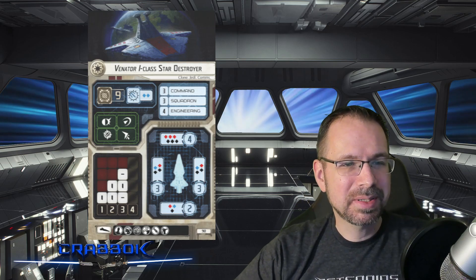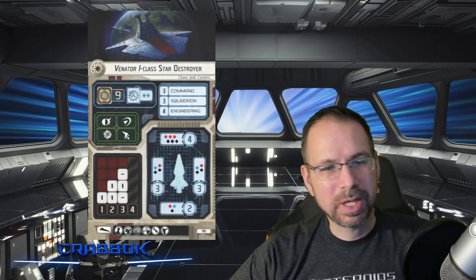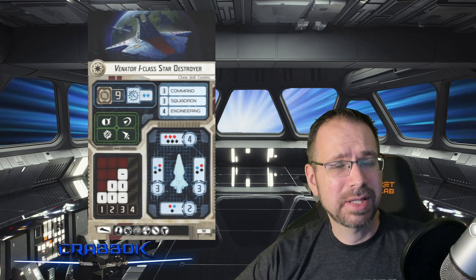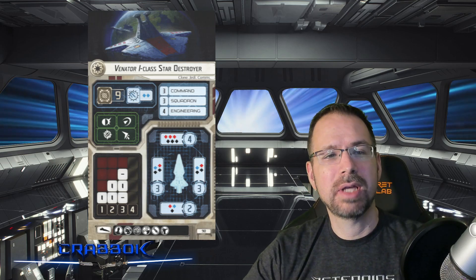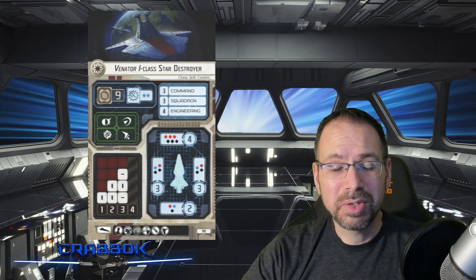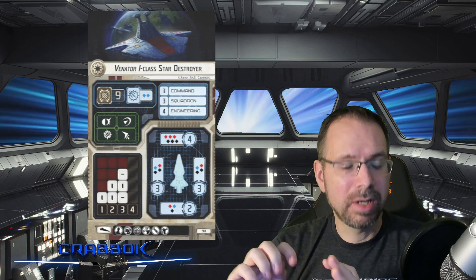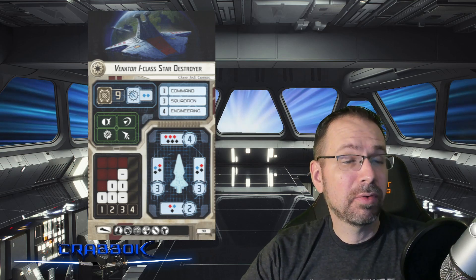For upgrades, the Venator I has Officer, Weapons Team, Fleet Command, Offensive Retrofit, Ordnance, and Turbolaser. The Fleet Command slot makes this a fantastic flagship or support ship — it's a good centrally located piece putting something out there for everybody. Because it's only 90 points, a lot of Republic builds use more than one Venator. It doesn't have to be just one; running a couple of Peltas and Consulars alongside it works well, and it makes a very good central piece.